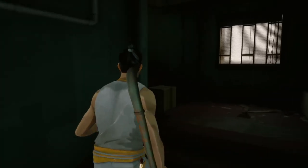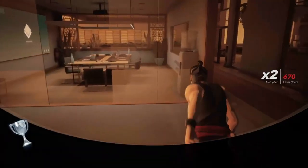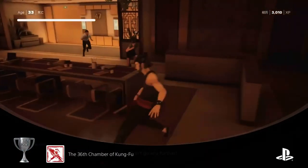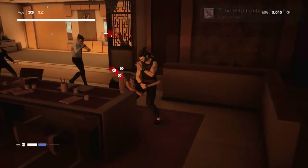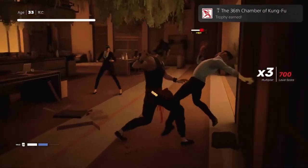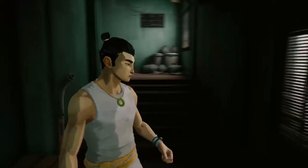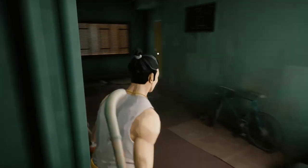The 36th Chamber of Kung Fu requires you to perform every type of takedown in the game at least once. This looks scary as there are a lot of them — bare hand, weapons, wall, ledge, and ground takedowns. This should come naturally though, as I got it on my second run. Just make sure to take down enemies every chance you get.